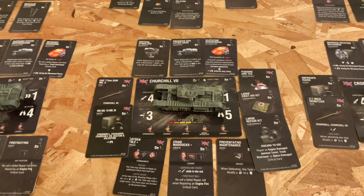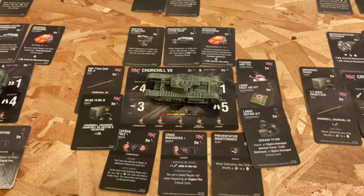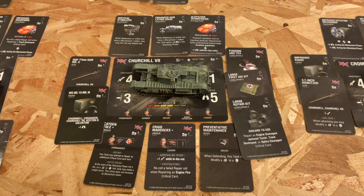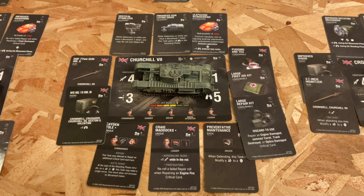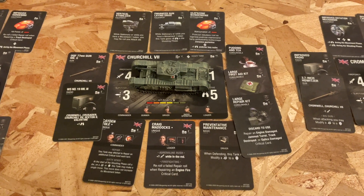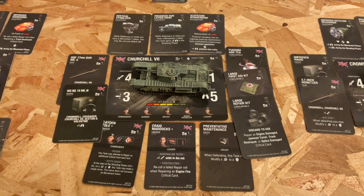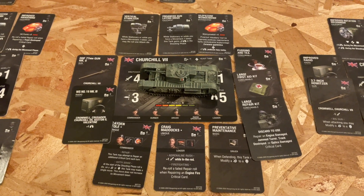Next is the later version, the Churchill Mark 7, with vertical stabilizer, enhanced gun laying drive, and improved hardening. Consumables include Putting in Tea, large first aid kit, and large repair kit. This Churchill carries the 77mm Mark II gun and the Mark II radio module. Kit and Toe is the commander with repair, six sense, and Craig.